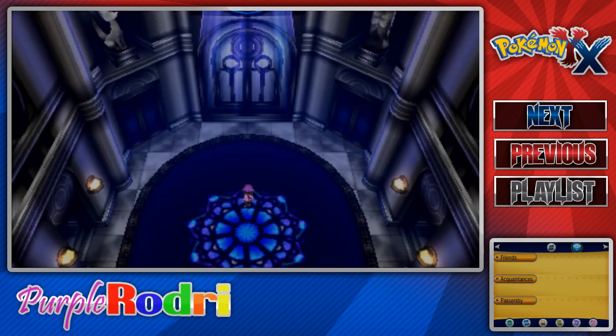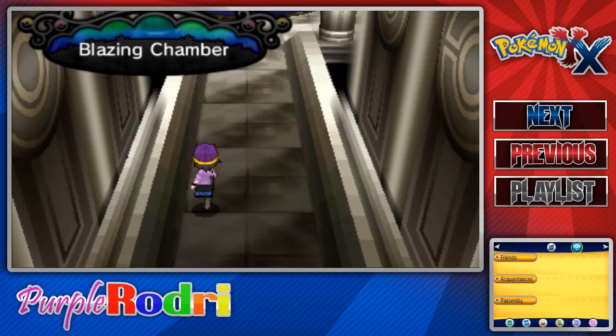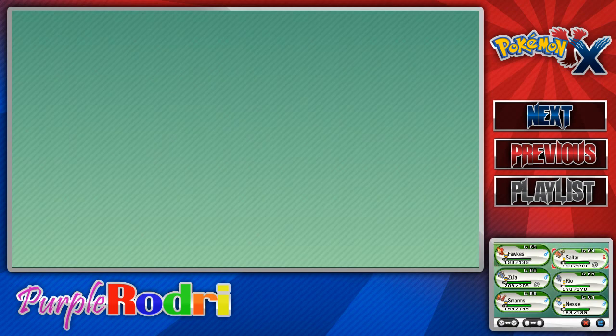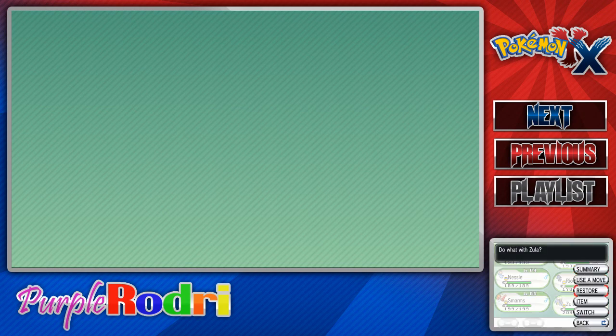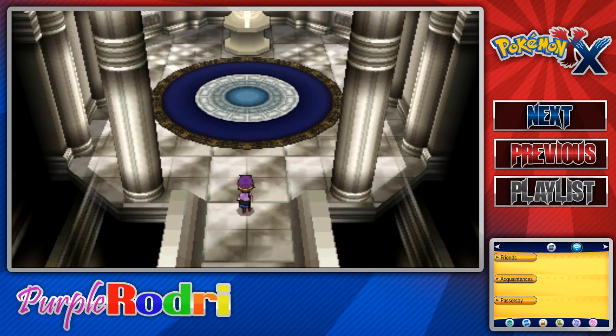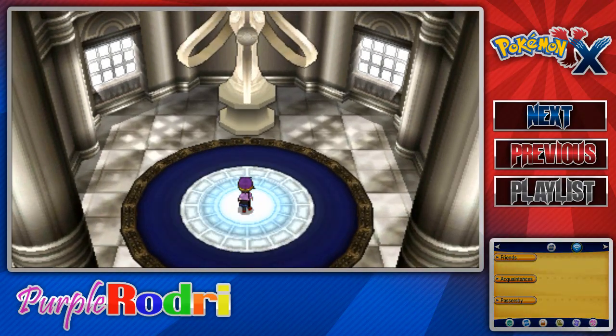Whoa, so it looks like we already met the first Elite Four member. And she challenged us a little bit so I'm going to head inside here. We have made it to the Blazing Chamber, which I'm assuming is hers since she said she's a Fire-type trainer. For Fire-types, we're going to go ahead and set Zula up in front — not Nessie. Zula up in front. Let's hope for the best. I think Zula is very well trained and will do a good job.